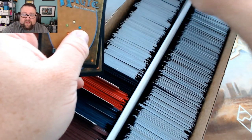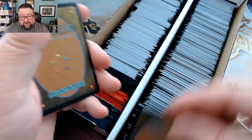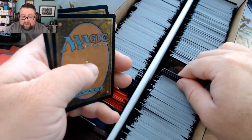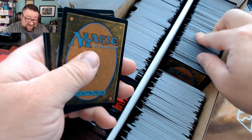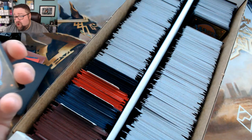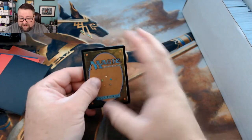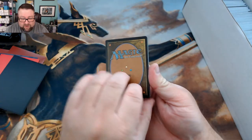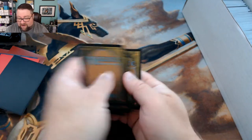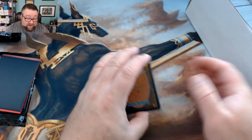These are basically cards throughout Magic's history. There's no crazy Alpha or Beta or anything like that in here. There is some Legacy-type stuff, but it's mostly just bulk commons and uncommons. We do have rares thrown in, foils, and then you get bonus cards of extra packs and extra rares and all that stuff. And all of this is only ten bucks.